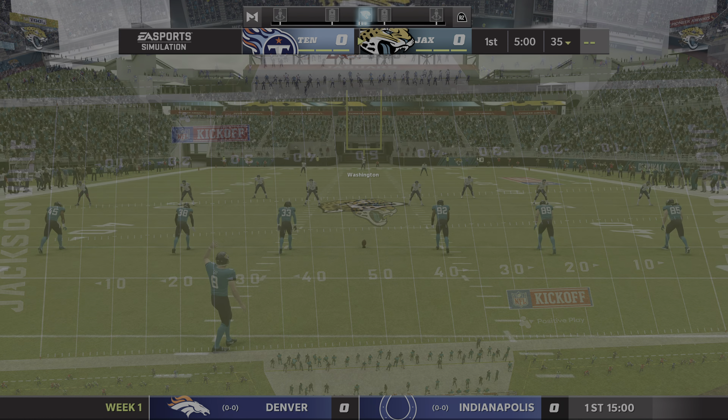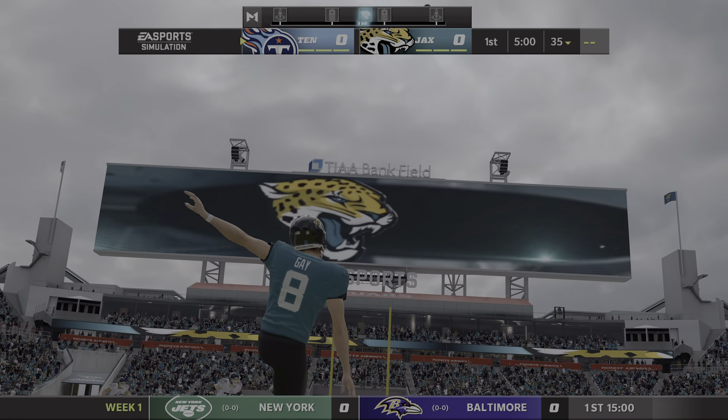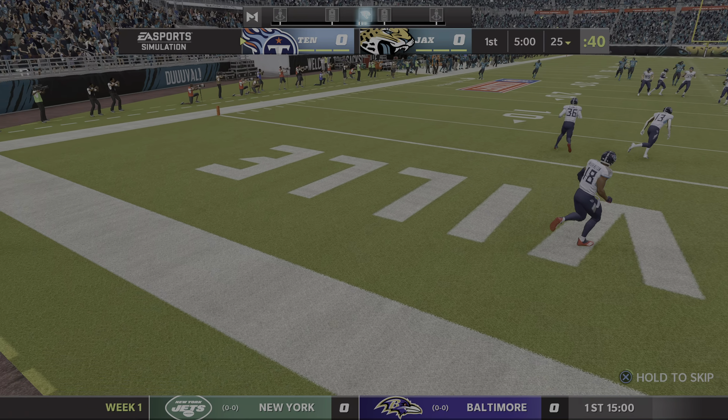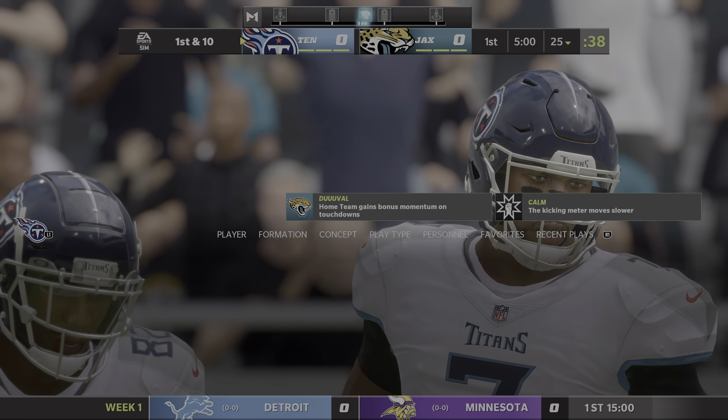It's the NFL on EA Sports and we've got a showdown in the AFC South — it's the Titans and the Jaguars next on Madden football. The opening kick will not be returnable; it's out of the back of the end zone for a touchback.